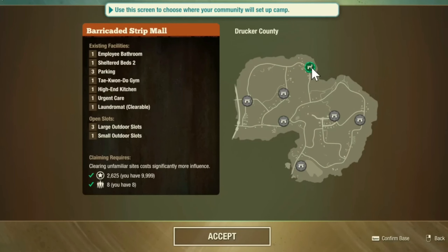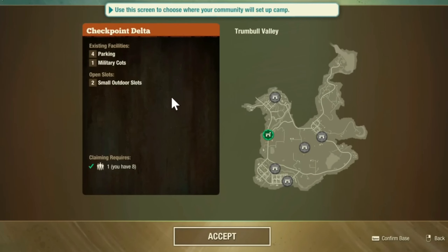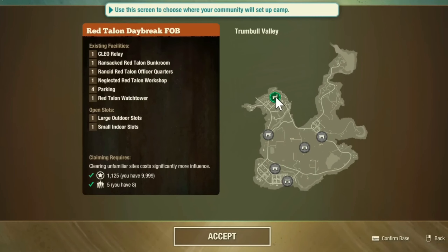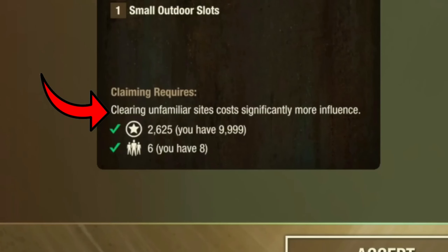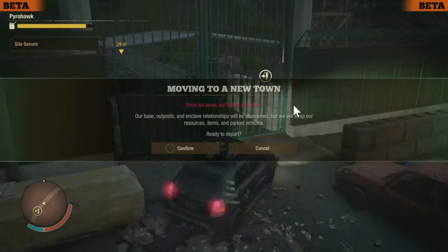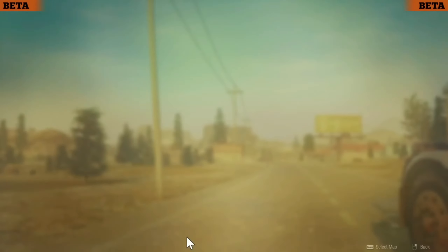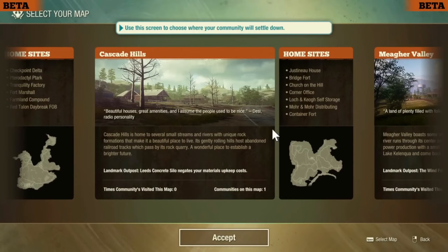For example, if you want to jump into Farmland Compound in Trumbull Valley and start there instead of the starter base, that's totally an option. But keep in mind you need to have enough people and enough influence — there's also a higher cost than normal to get into an existing base when you start a new map. I was also able to test out getting into a new map mid-game by heading to one of the exits, and I was prompted with the new map screen.